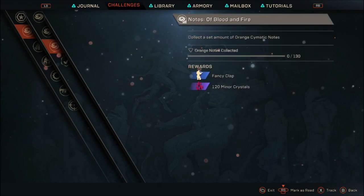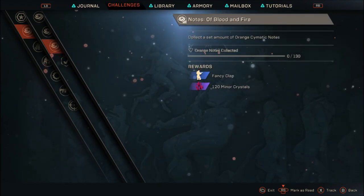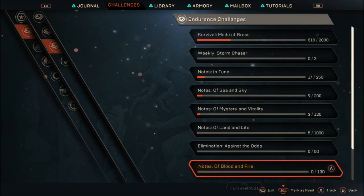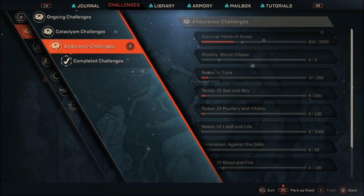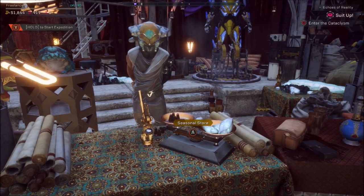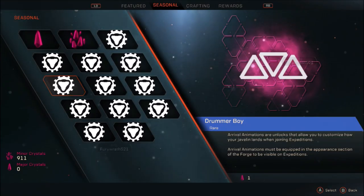However, shards and crystals are not the only things you can get from these. By doing your dailies, weeklies and endurances, you can also get decals, you can get wraps, you can get emotes. There are certain challenges of defeating the boss within a certain time, which will reward you with an emote. These are really cool things that are missing from the game right now and that are actually coming to the game for this event.